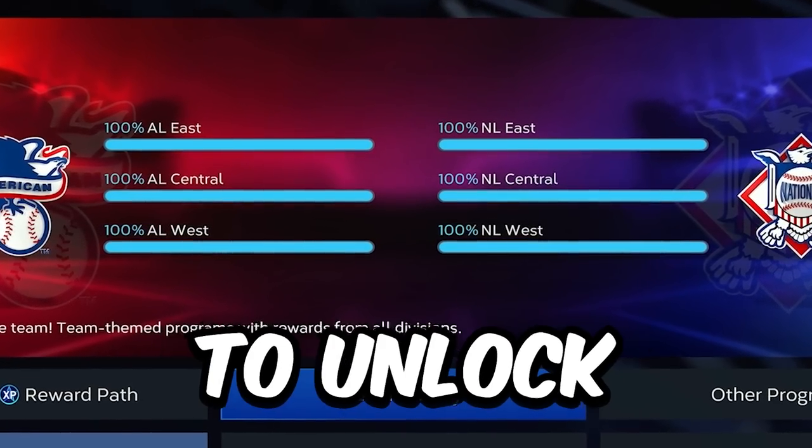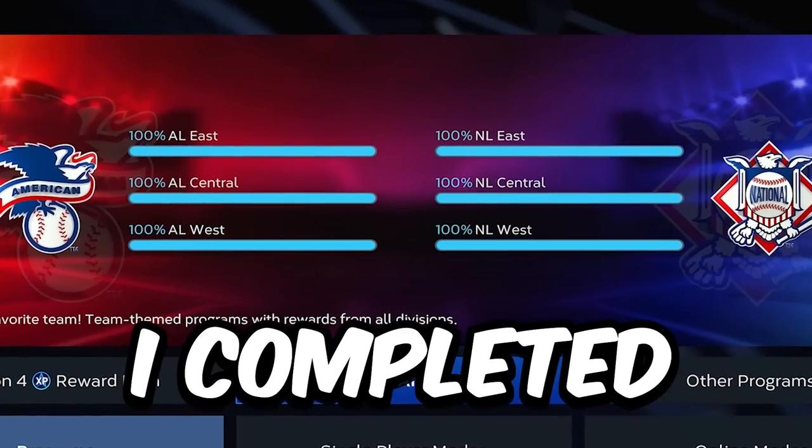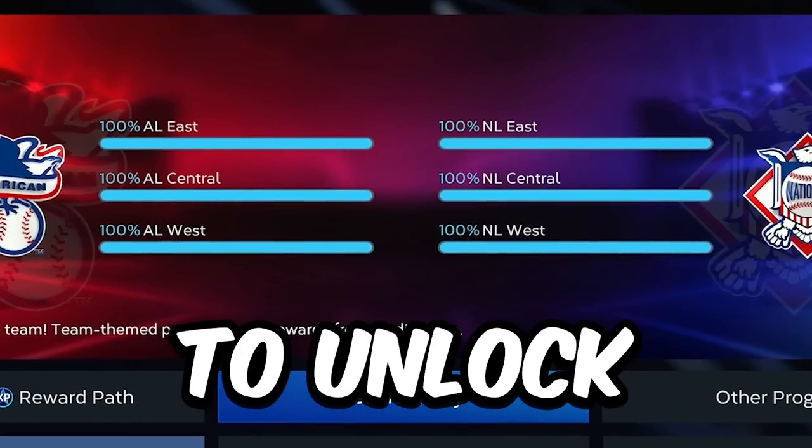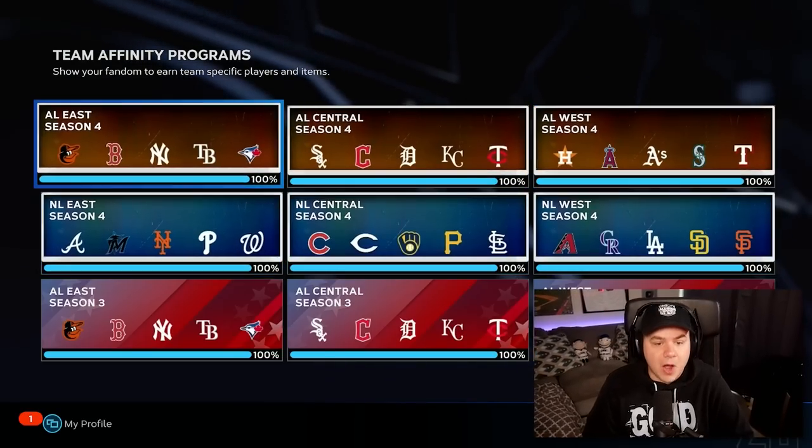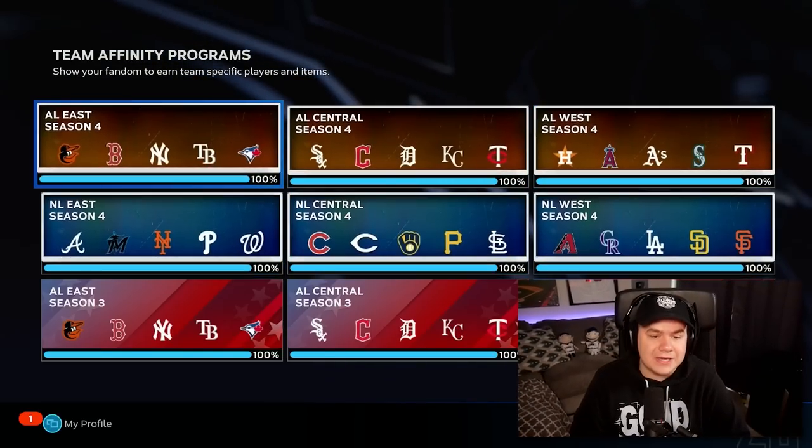I completed all of Team Affinity to unlock 99 Nolan Ryan. I completely no-lifed Diamond Dynasty over the holiday weekend so I could get this grind done.